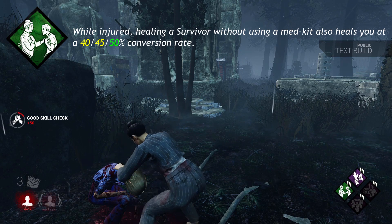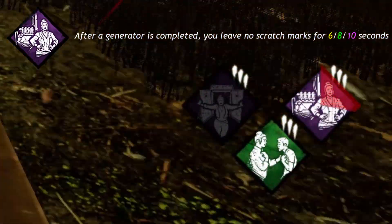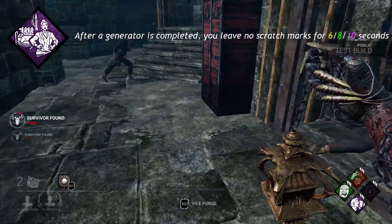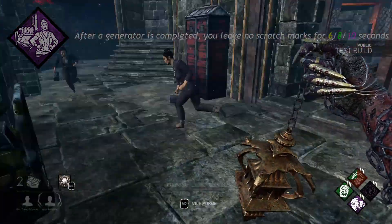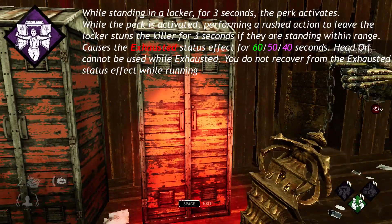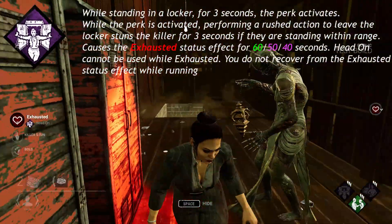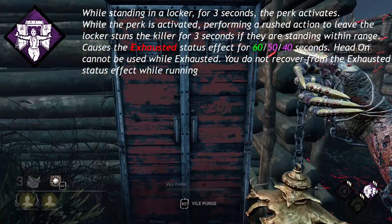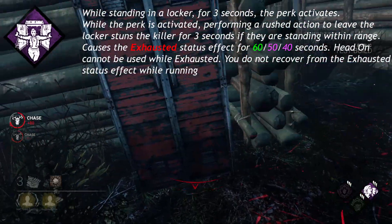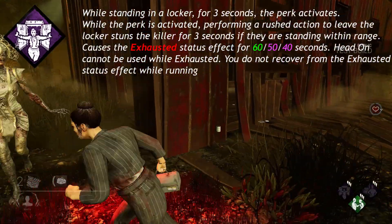You can heal to full using this perk. Poised: After a generator is completed, you leave no scratch marks for 6, 8, or 10 seconds. Head On: While standing in a locker for 3 seconds, the perk activates. While the perk is activated, performing a rushed action to leave the locker stuns the killer for 3 seconds if they are standing within range. Causes the exhausted status effect for 60, 50, or 40 seconds. Head On cannot be used while exhausted.